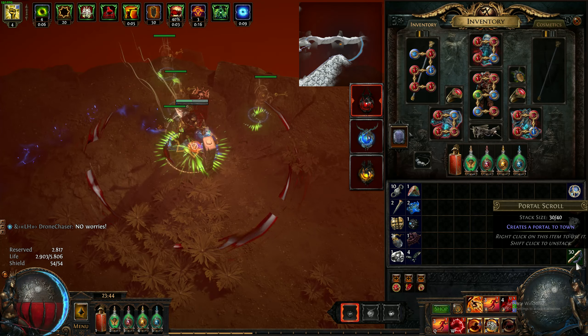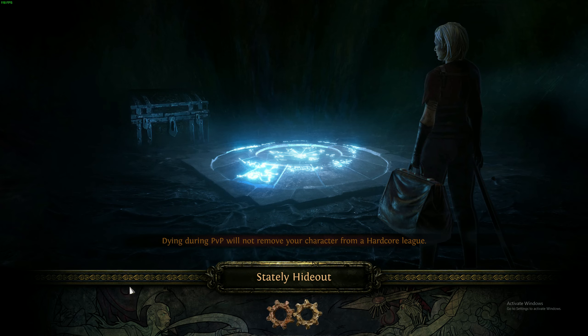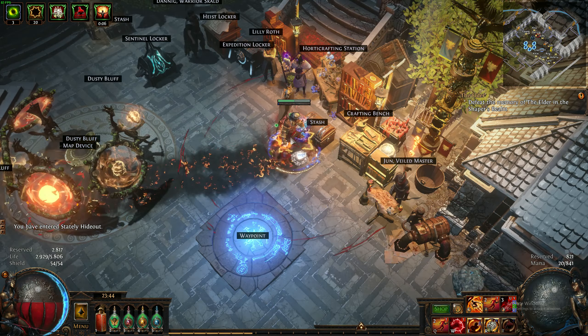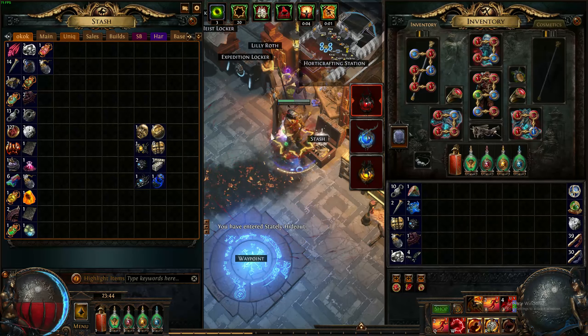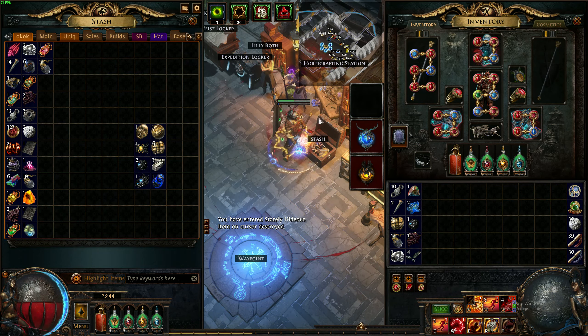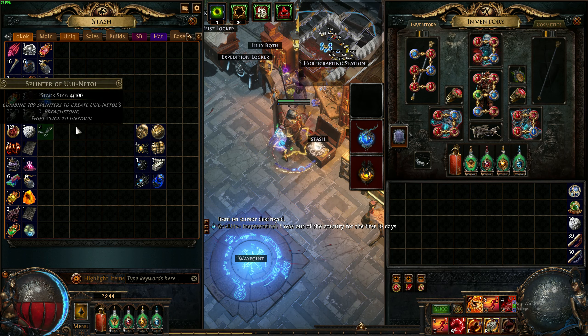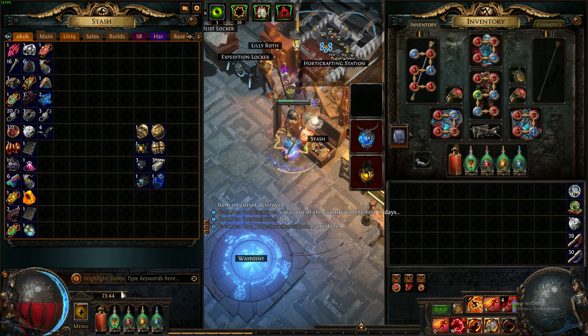We're out of stalker sentinel. Okay, it's 44 minutes — we'll end one minute early because my stalker ran out. Let's destroy the shitty stalker. So as you can see, this was nine minutes of farming with just one stalker, running into the frags.